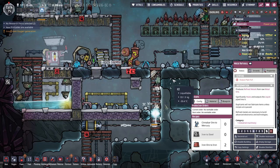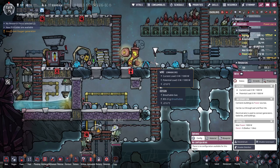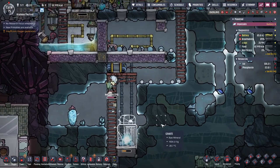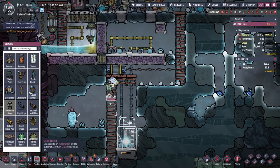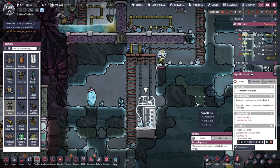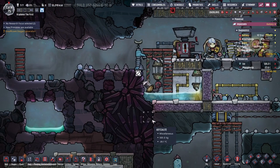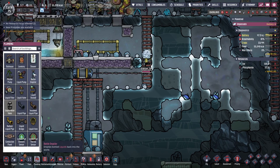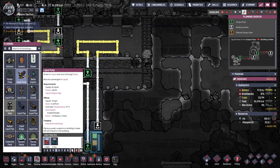If this is drawing 1,200 but it was connected... I actually don't know — I think it would overload, but I'm not totally sure about that. Oh, it says it right there — cannot receive manually delivered resources. Well, what the heck? So it's literally gonna make me build a pump just to get something into the pipe system.